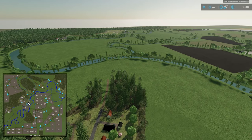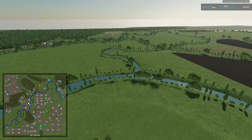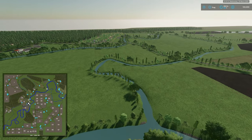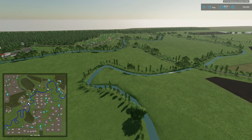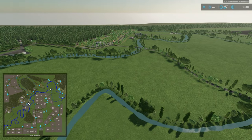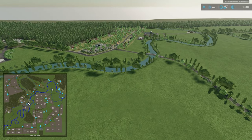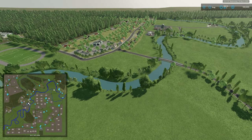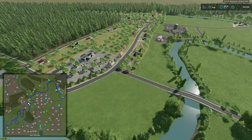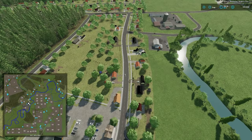Moving over to the eastern side of the map — the way this map is laid out, it's going to feel a lot bigger than it is. It's already a 4x map, but it feels even bigger because of the road setup. There is a rim road running an entire loop around the map, and a couple roads cutting sideways through the middle, with production points and sell points across all of those roads. There's a lot of traversing around the map with respect to sell points.